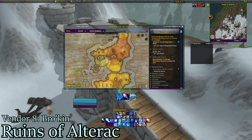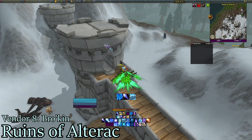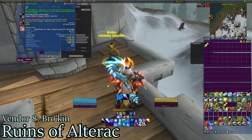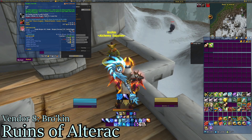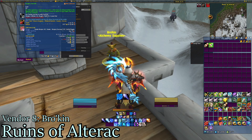The next vendor is at the top of Hillsbrad. Here in the Ruins of Alterac, we have Brokin. He sells Recipe Frost Oil — I believe I've sold this on my other server, I'll post screenshots. The minimum buyout here is 2,589 gold, pretty good. He is the only vendor, and he is a neutral vendor.